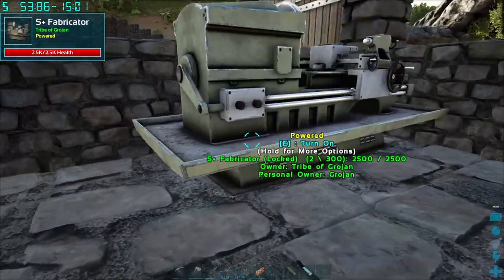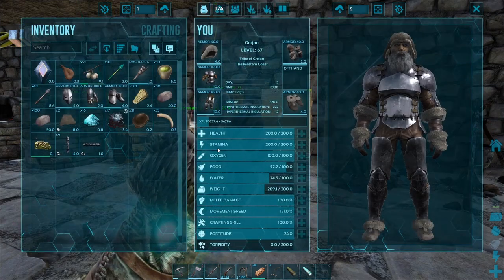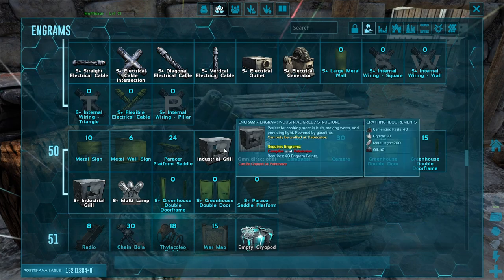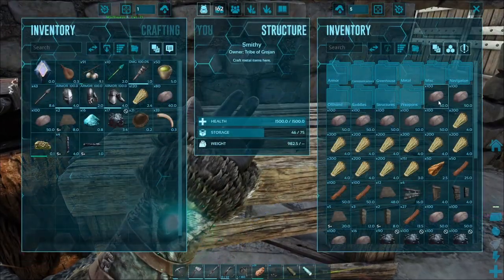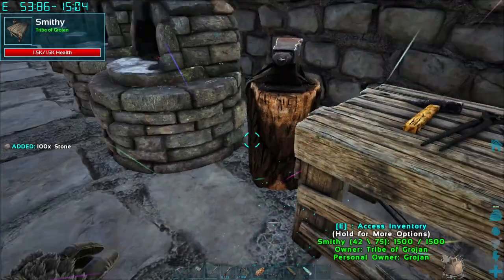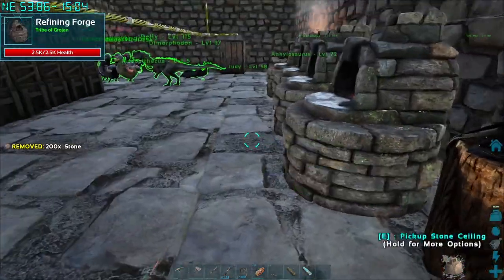We could do with making a few lights. We don't even really need the lights because it doesn't go dark, does it? So I will make them at some point. So what else did we want to make? Next up, what I want to make is going to be the industrial grill. That needs 40 more cement and paste. We've got the metal and the crystal and the oil. So if we get some more cement and paste we've got to use the rest of our stones. That's overloaded us a little bit — let's just move them. We're missing spark powder and cement and paste.